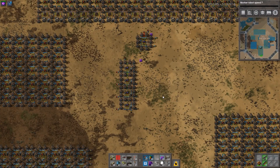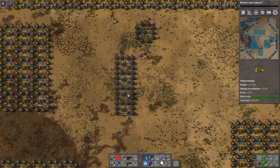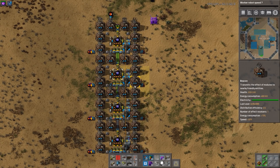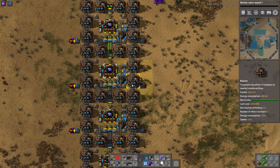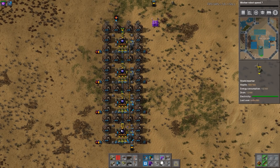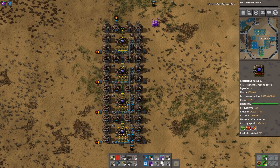You guys will recognize this as my test world — this is where I do most of my designing lately. This one here in the middle is where I did my first design of the blue circuit factory. I wanted to take inspiration from my green circuit build, which was more square shaped, but ultimately I didn't find a good way of working this out because I realized I needed two belts worth of green circuits coming through. This configuration only allowed for one full belt of green circuits, which honestly didn't make it very far as you can tell from the compression and this assembler not working very hard at the very end.